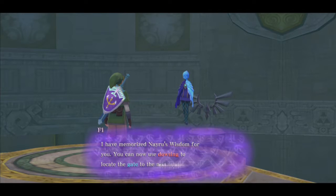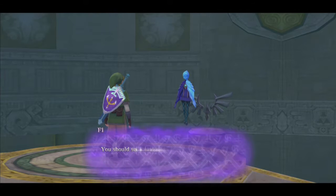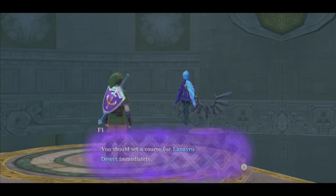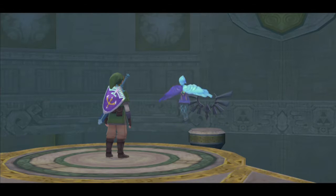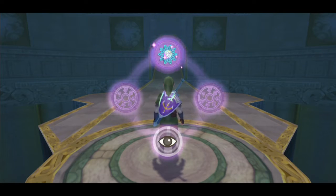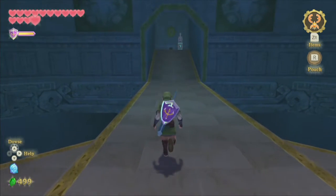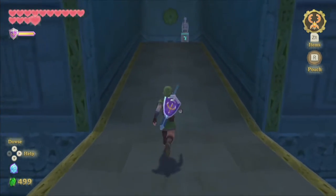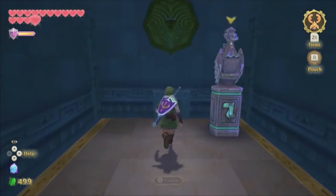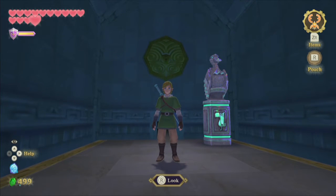Fi has memorized Nayru's wisdom for us. We can now use Dowsing to locate the gate for the next trial, and we should set course for Lanayru Desert immediately. See you guys in the next episode — Ordon Herder here, signing out.